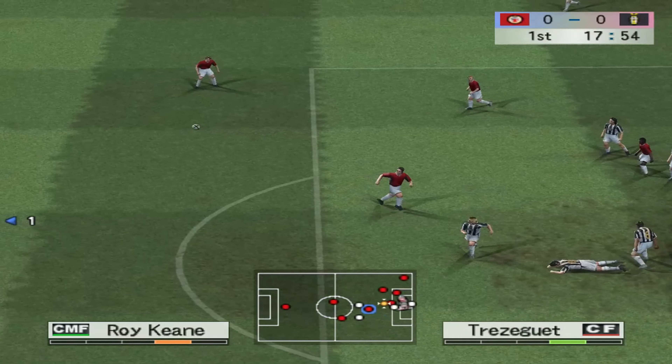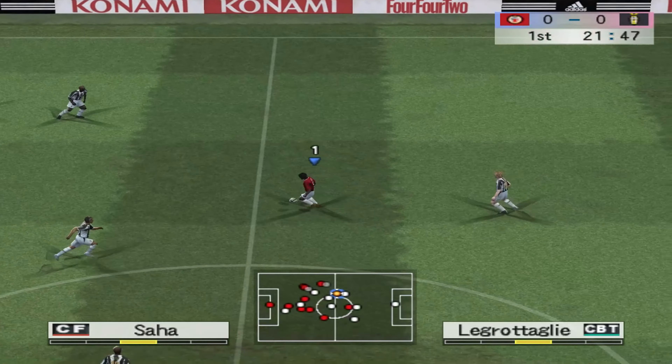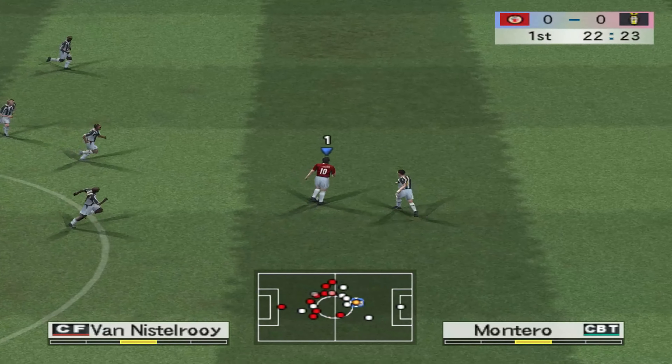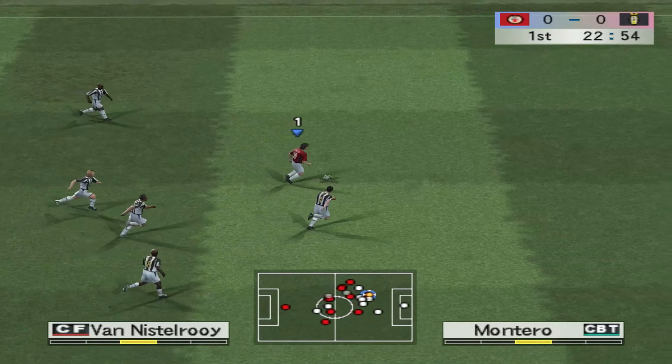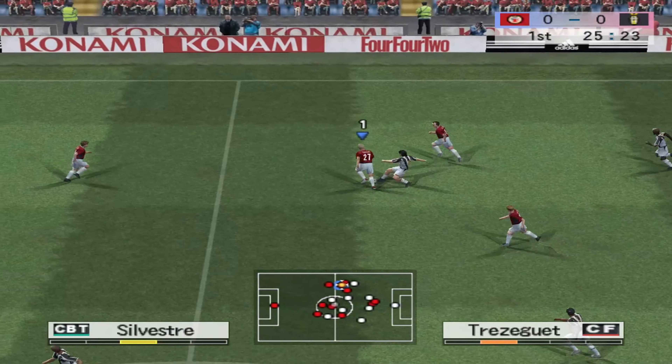The players are on their way out. There's a massive crowd who welcome the players. This is how we expect the team to line up. We are underway. Let's check the sides now. Playing from right to left, Juventus. From left to right, Man Red.